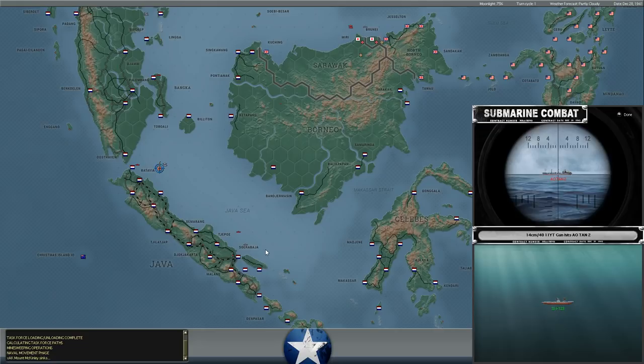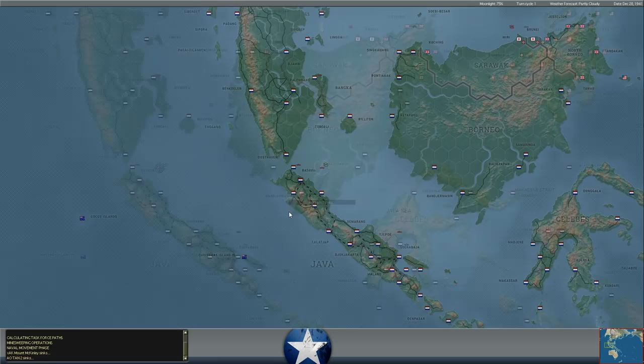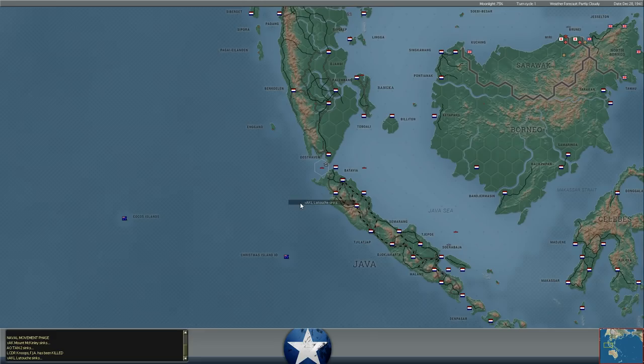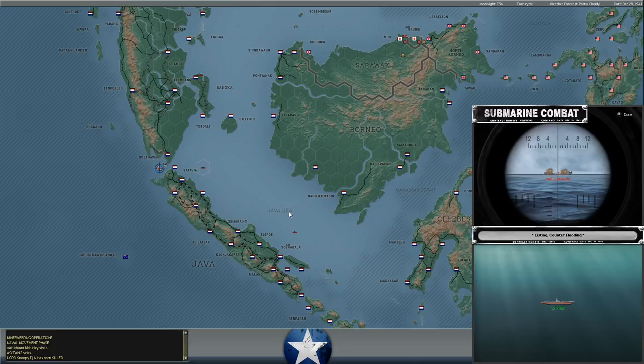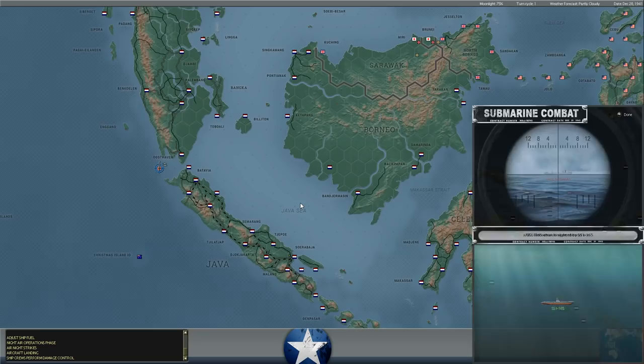The I-123 is attacking the light oiler AOTAN-2 off the coast of Batavia — looks like on the surface, with lots of torpedoes. One shell hit, two torpedo hits. She's going down. She only holds about 1,000 fuel oil, so she's not really worth much. The I-165 is using torpedoes against an AKL to the west of Oosthaven, which will probably sink as well. A good night for Japanese submarines, and temporary flotation repairs are failing aboard the Prince of Wales.